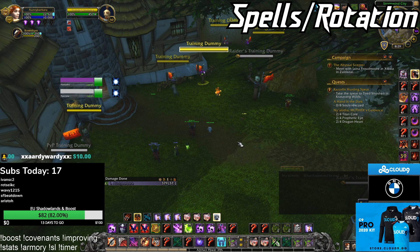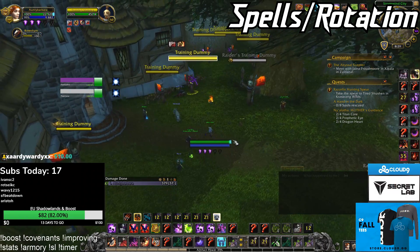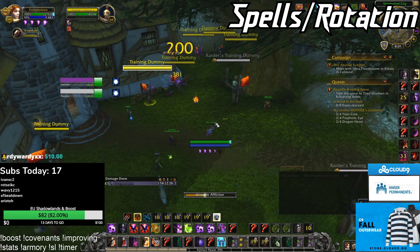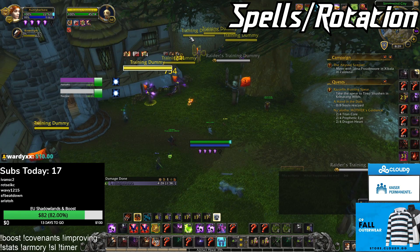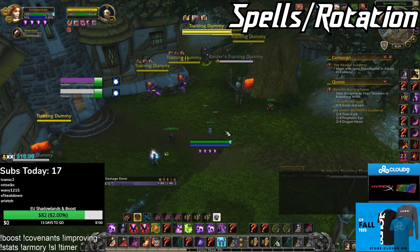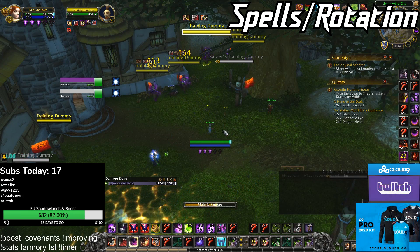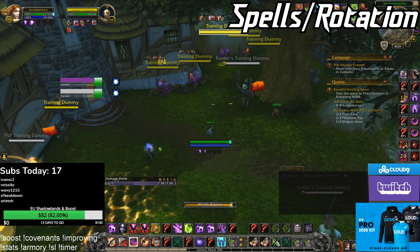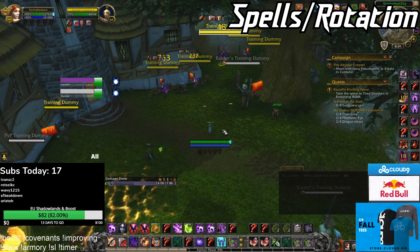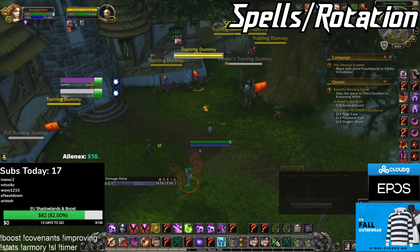The PvP rotation is extremely simple. You literally just put your DoTs up on three targets like this, and then the rest is Malefic Rapture spam until your shards are gone. That's basically it — that's how you play Affliction in pre-patch. The DPS rotation is super easy.